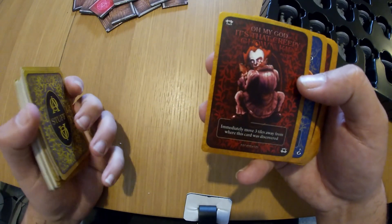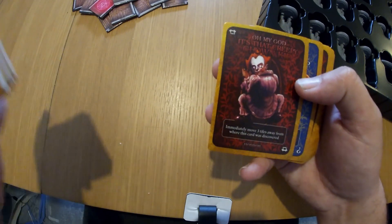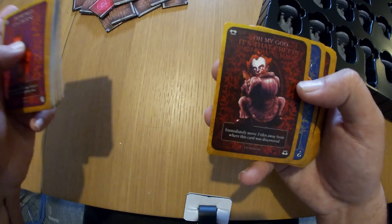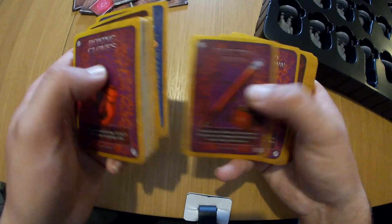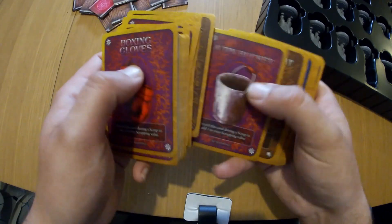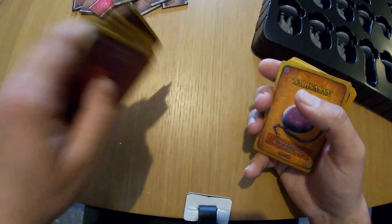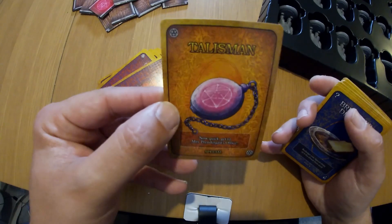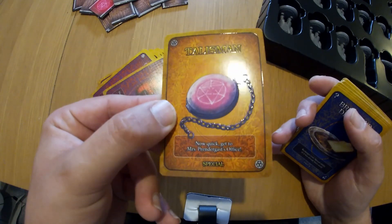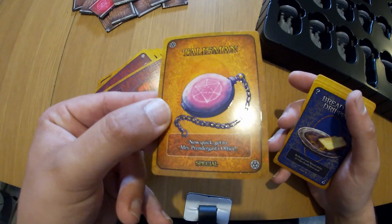Here is the crazy, creepy clown kid card. He will come on the board at certain points and works himself towards Miss Pendergast's office or the Gaunt and Sinister Man's tile. The cards are really good quality, really high quality. We're trying to find the talisman — the talisman cards are shiny, actually foil, while all the other cards are standard. They're special cards, and this is what you're trying to find.